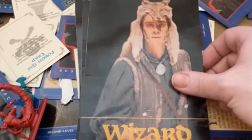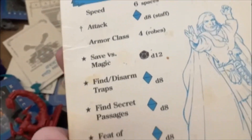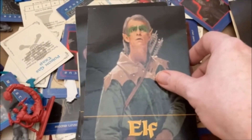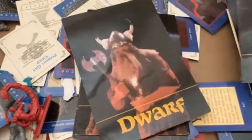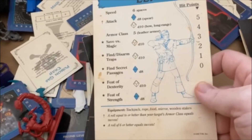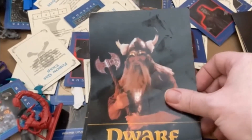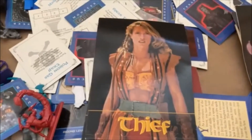You've got the Wizard — same kind of card setup. And then, instead of other races, you had Elf as a class and Dwarf as a class. Let me show both of those. That's Elf, and then you've got Dwarf here. And then below the Dwarf, we've got the Thief.